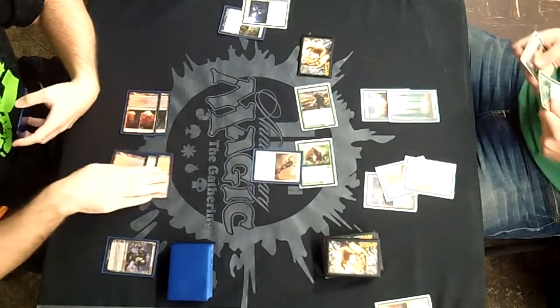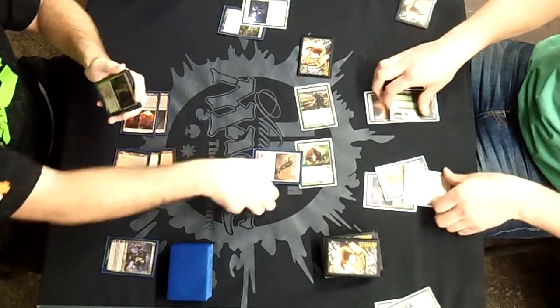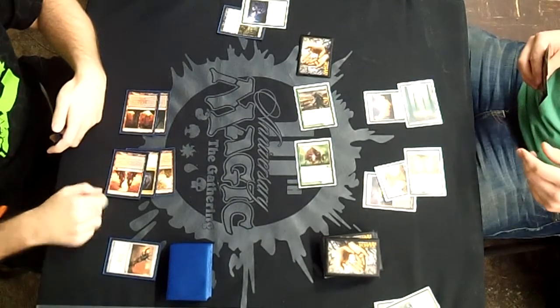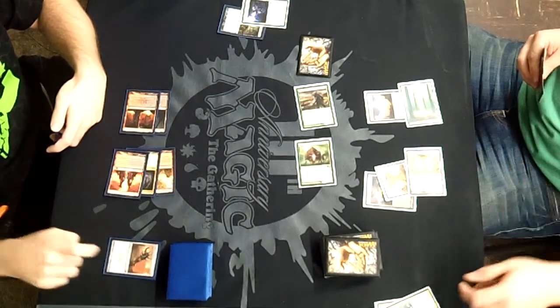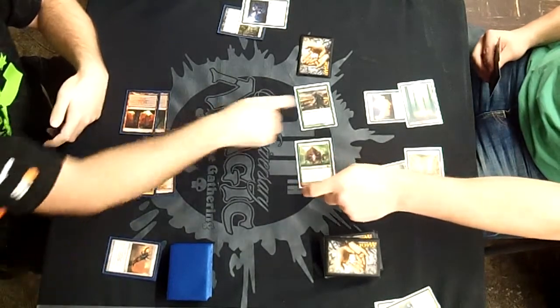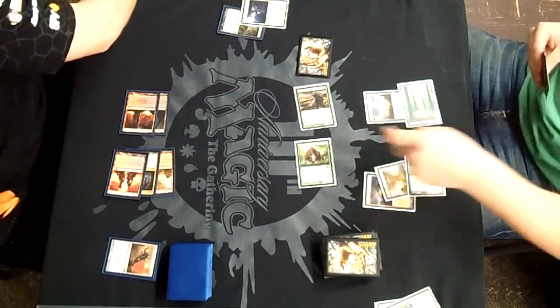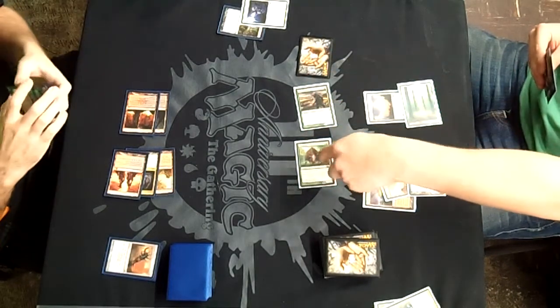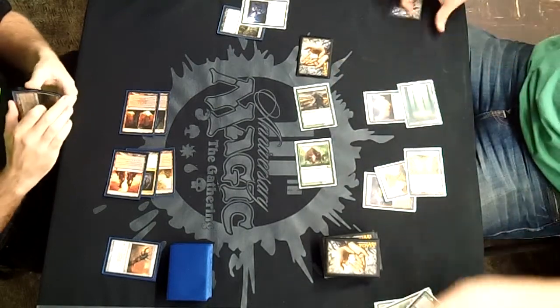Kirin will come in, block the Thragtusk, and take the small damage. He's going to Slesnya Charm — which doesn't really matter — trample over for 6. So I will be down to 2 life on my last legs, while Peter is still at 27 life.